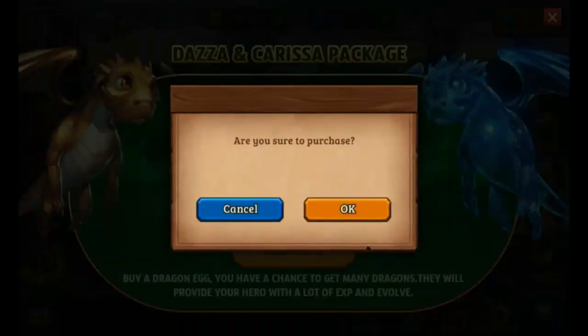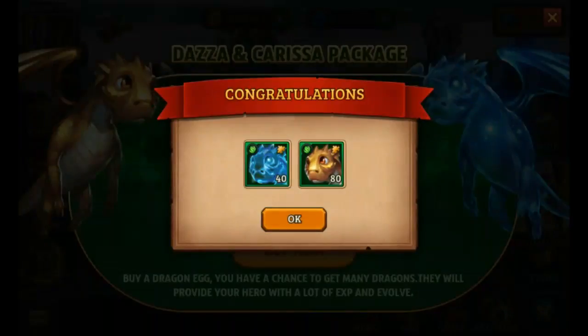Here we go. I get 40 epic reputation dragons and 80 XP epic dragons. Without even calculating, these dragons are worth much more than 300 diamonds from the marketplace. So the dragon egg is a cheaper way than the marketplace to get dragons, and it's worth buying them.